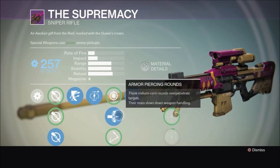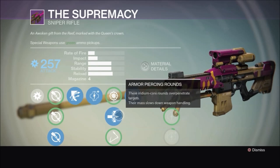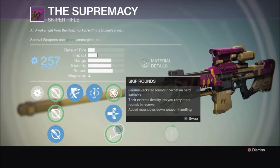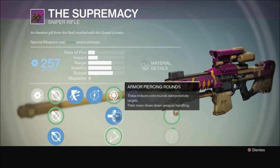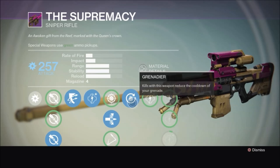Then we get to choose from Snapshot — a little hit on range but you can zoom in really fast — Armor Piercing rounds, which over-penetrate, meaning you can shoot through enemies if they're weakened, and then Skip Rounds. Maybe you could leave me a comment — do those Skip Rounds actually make a difference in either PvE or PvP? I've yet to find that out for myself.